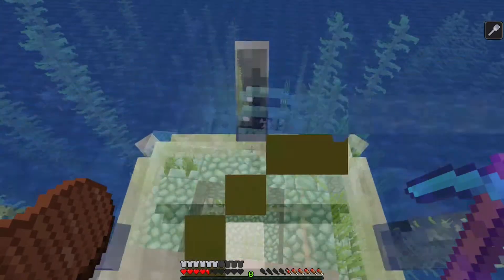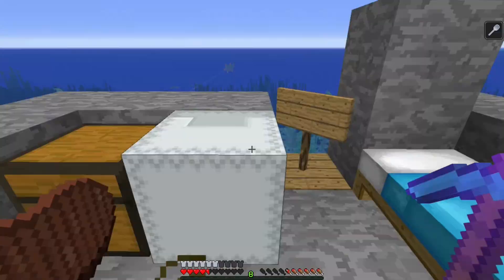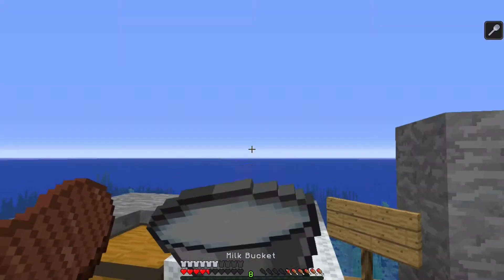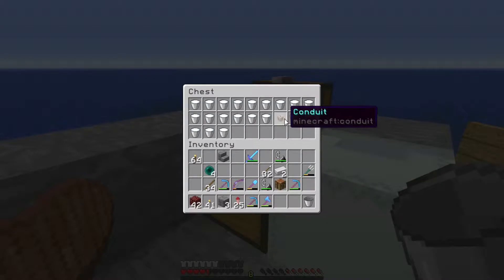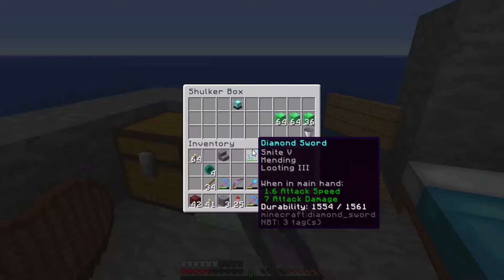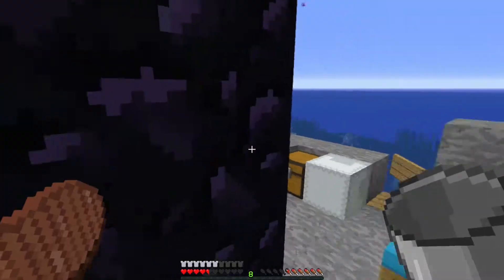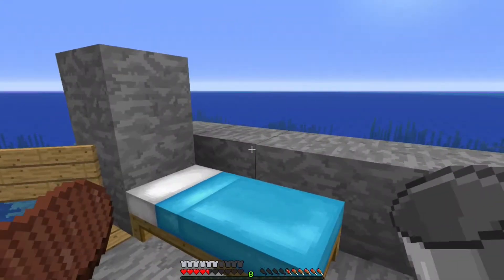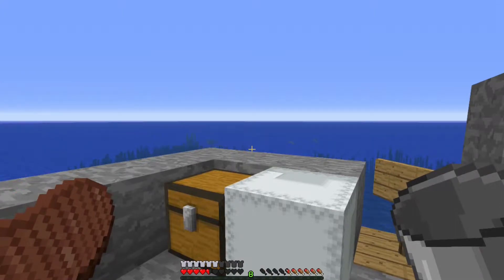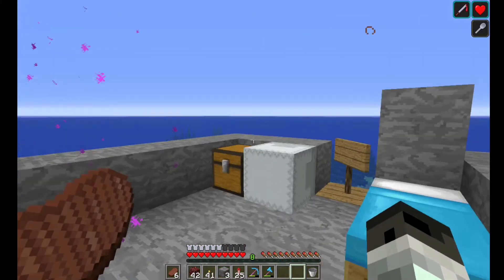We are going to raid an ocean monument - scary! I went ahead and pre-set up: I got the bed here, the beacon box here, and milk - lots and lots of milk - to get rid of the nasty mining fatigue. I also got a conduit so I can breathe underwater. But first things first, I want to set up this beacon so I can get regen. The beacon is built and I got it set to strength and regeneration - that's a bonus!